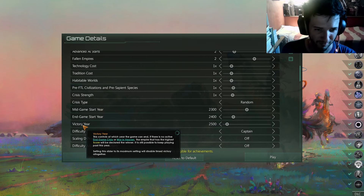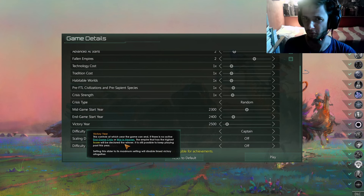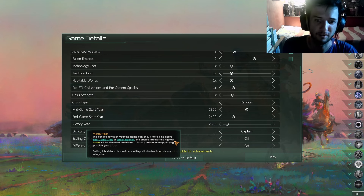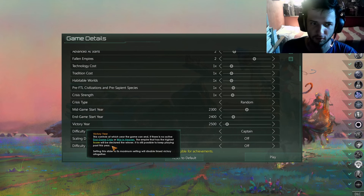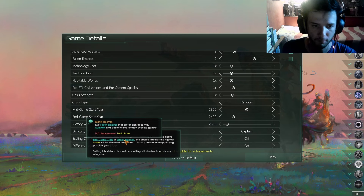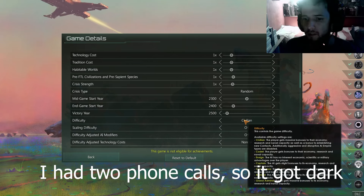The victory year doesn't mean the game necessarily ends — you can stop playing earlier if you want, once all the pieces are in the right spot. The 'winner' mechanic is based on highest score, but honestly there are no real winners in Stellaris — it's a sandbox. They just kept it from the 4X tradition. Of course if there's an end-game crisis, that changes things. War in Heaven requires the Leviathan DLC, so don't worry about it if you don't have it.